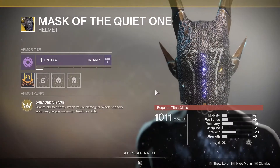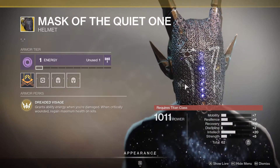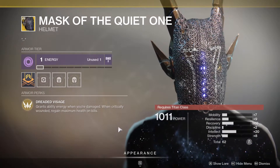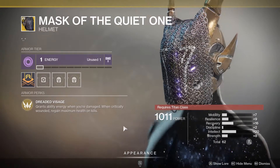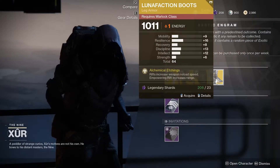Titans, you have the Mask of the Quiet One — if you want to look like a creepy demon BDSM thing. It grants ability energy when you're damaged, and when critically wounded you gain maximum health on kills. This is a pretty good exotic if you're wanting to survive.